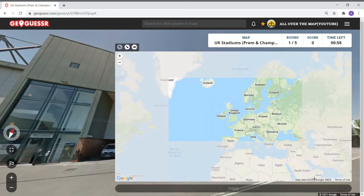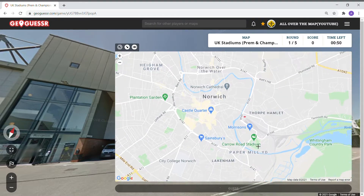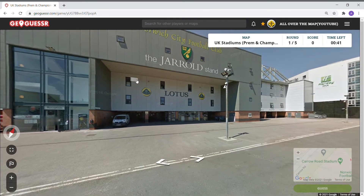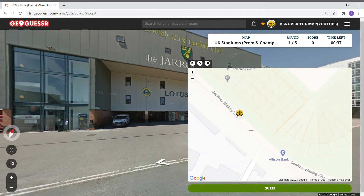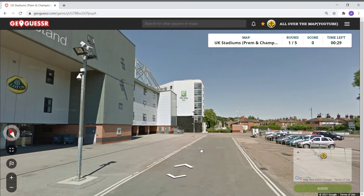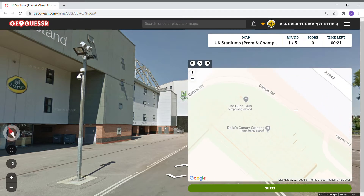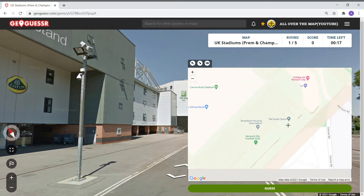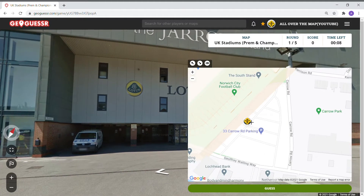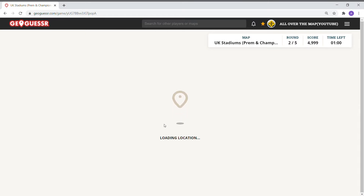Norwich City Football Club — Norwich is up here. Carrow Road — now we just have to determine what side. This is facing north. Geoffrey Watling Way. There's the Holiday Inn. Guessing we are here, or maybe over here. 18 yards — so we didn't get it. Damn, this stinks.